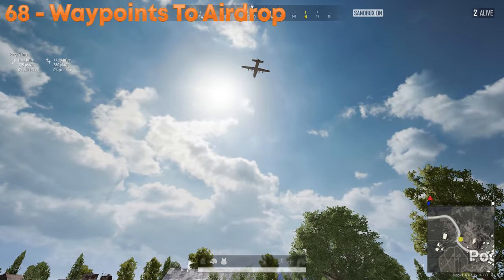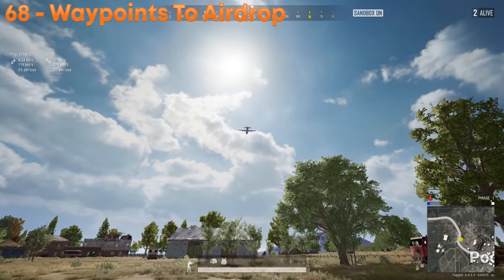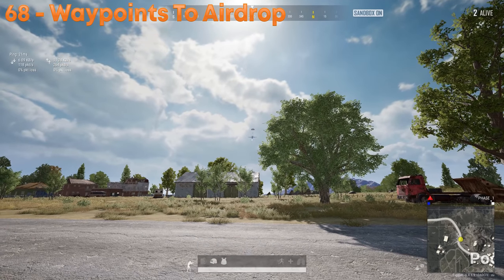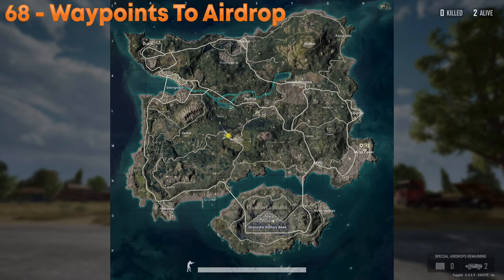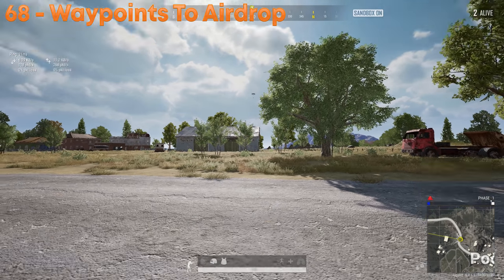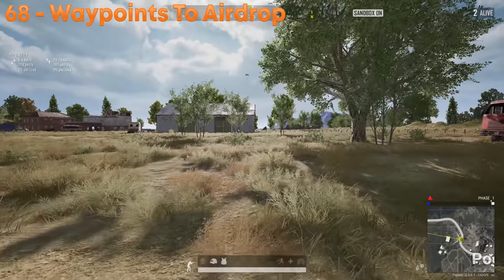A good way to use the waypoint system is to mark an airdrop. If a drop isn't landing right on you, look towards it, mark it on the map, and now you know the airdrop is on your path somewhere. Get a car, follow that line, and you should run right into it.